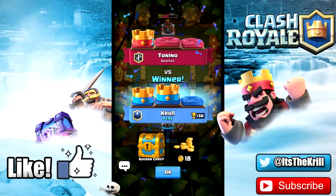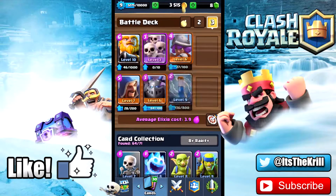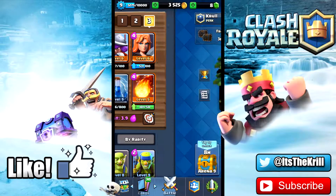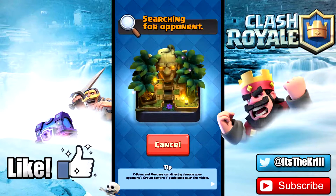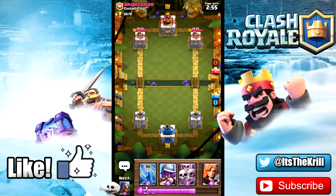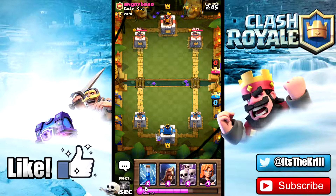I know a lot of people are gonna get pissed it's a giant deck, but you gotta do what you gotta do when you're trying to reach a higher arena. I've got the skeleton army in there because that's kind of the ultimate counter to elite barbs lately, which a lot of people have been running. He is a level nine, so this guy's gonna be pretty good. I'm just gonna drop our musketeer out here as our starting play to keep that elixir cycling. He's throwing a giant out so I'm gonna throw a valkyrie here and the mega minion in the mix.